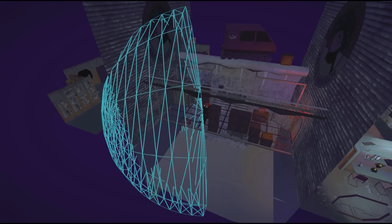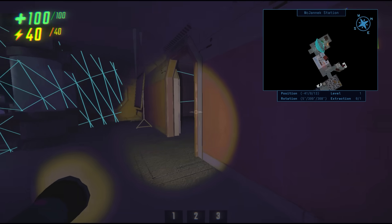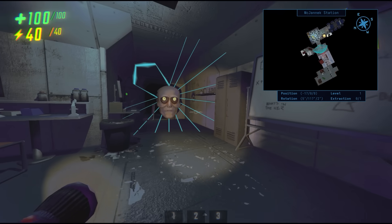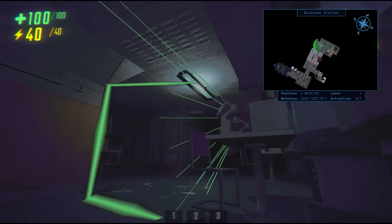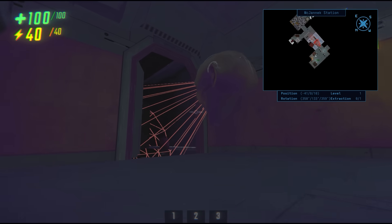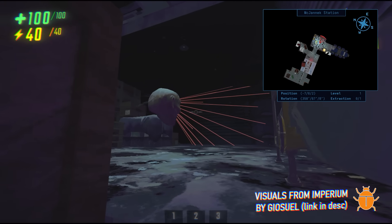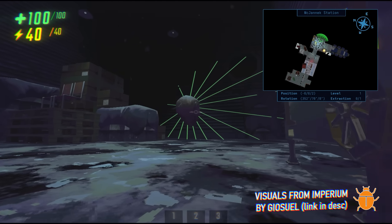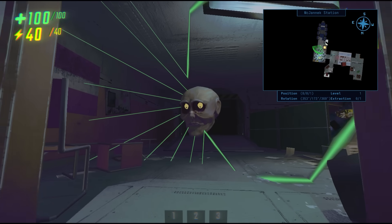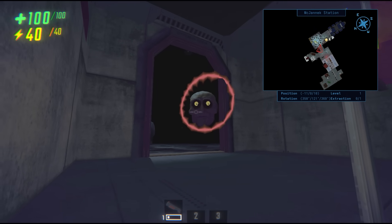All enemies use field of view cones, and in order for an enemy to spot you, you must be in their vision for a certain amount of time. For example, if you sprint in and out of the Headman's vision quickly, he wouldn't spot you, because the Headman must be able to see you for a full second. One of the best ways to avoid being spotted is to crouch or crawl, as it lowers the enemy's field of view cone. If you crouch, the Headman's vision immediately updates and is much smaller. If you crawl, his vision shrinks even more, and the Headman must see you for a full five seconds in order to aggro onto you — compared to two and a half seconds while crouching.